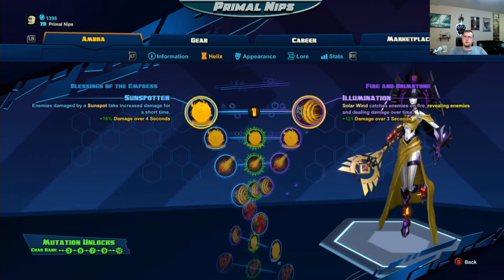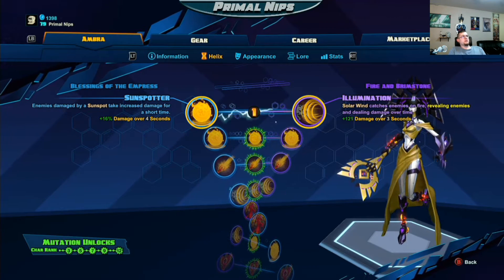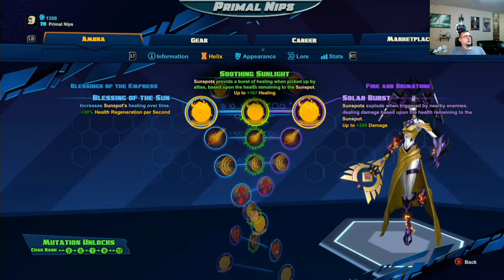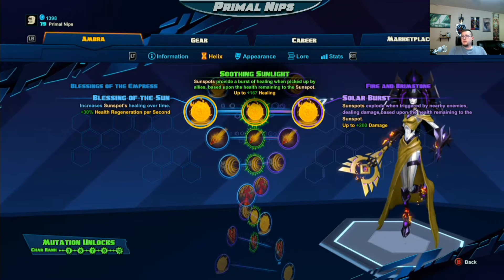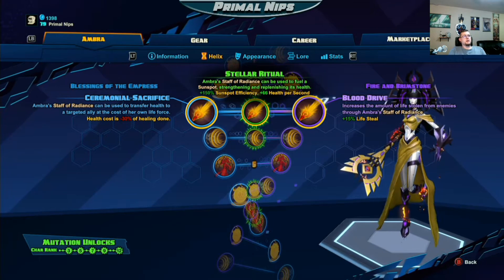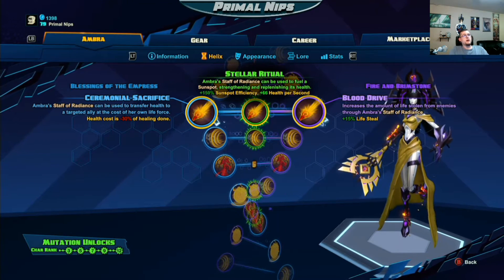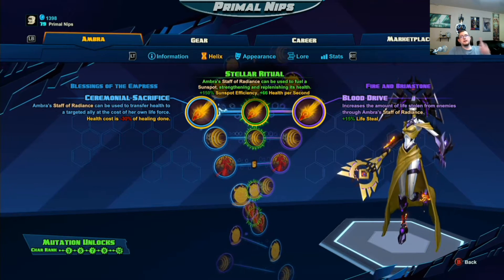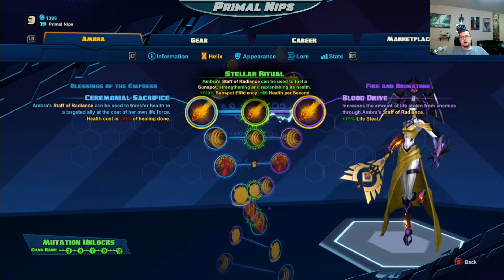I'm going to go over what I build for her and why. I start out with the left side of the skill tree, making the Sunspot do more damage. Second, I definitely go with the left — the increased healing per second for health regeneration. Third, if you don't have the mutation unlocked at ring 12, I always go with the lifesteal, which is great on her staff. If not, go for the middle one, because being able to fuel your Sunspots is what makes Ombra unbeatable.